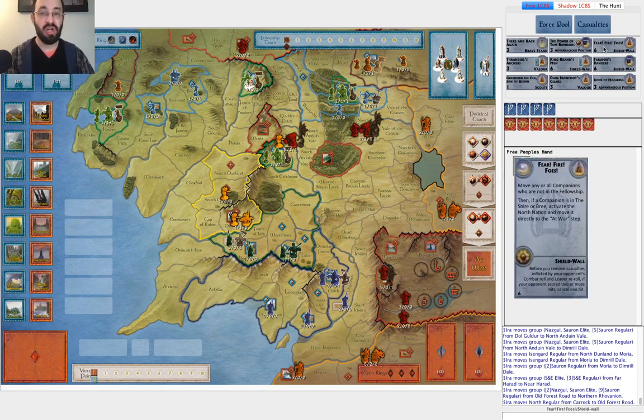You're going to try and judge how quickly they're arriving and whether you can muster before they arrive. Even a single extra elite — or even a regular and a leader — can make these strongholds much harder to take and much more costly. Eventually Shadow will be able to take them, but the goal is to defend and make it challenging and difficult. I also included Fear Fire Foes for the same reason — to be able to put the North to war quickly.